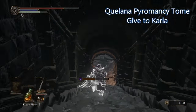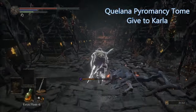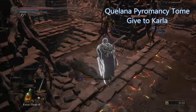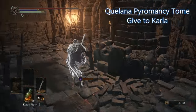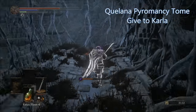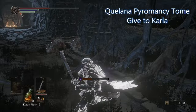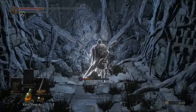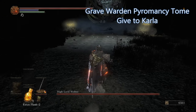To get the Quelana Pyromancy Tome, start from the second bonfire in the Smoldering Lake, head down until you reach that large room with a bunch of those fire mages in it. Instead of going towards them, turn right and head through the doorway in the corner. You will see a rat in a hallway — turn to the right, keep going forward, roll through that wall to reveal it is an illusory wall, and to your left will be the Quelana Pyromancy Tome.